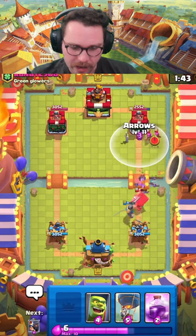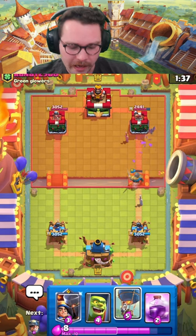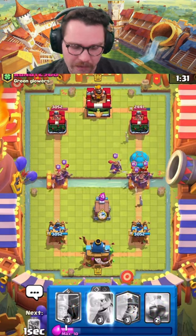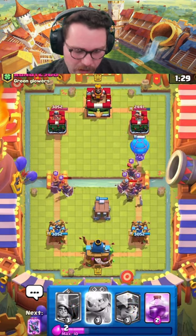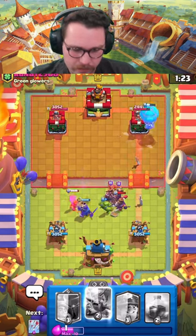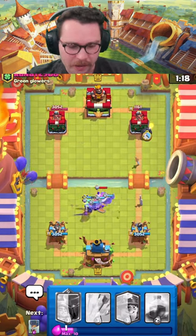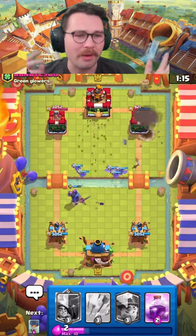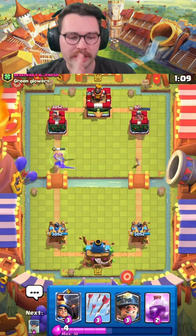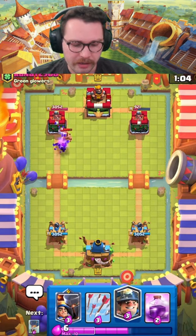We're going to go Bats perfectly timed to take down that Little Prince. I'm going to Arrows onto the Archers — no Archers in hand and no Little Prince, so I'm tempted to go in with a naked Balloon. We're going to see if either of us can defend. Nice — I think we're going to be able to defend and we're going to end up taking a lot of their tower. I knew that a lot of their Balloon counters were out of hand, that's kind of why I went for that. We need to watch out for those Evo Recruits, but they're not in cycle right now.